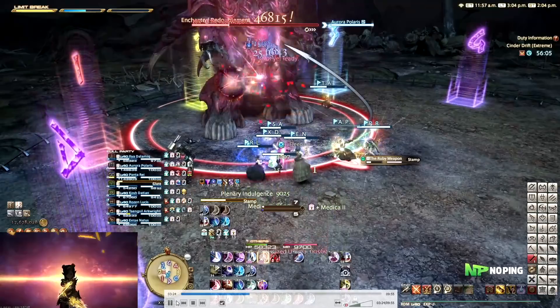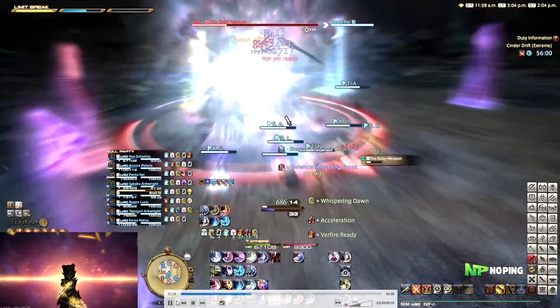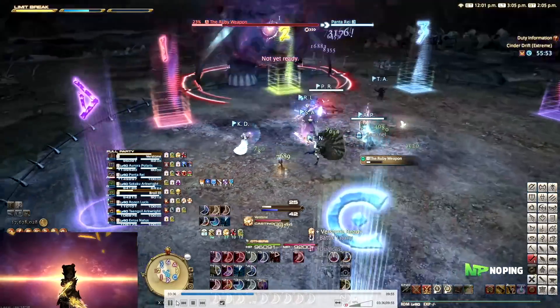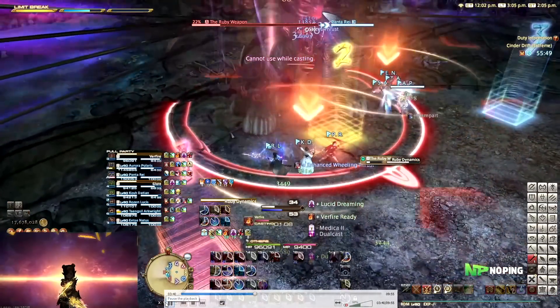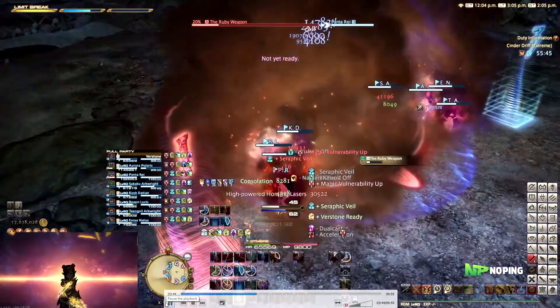And another tankbuster, so make sure you tank swap for this one because he does get the blunt resistance down. For the next mechanic, we're switching into two groups of four based on the healers. He's going to jump to a random corner of the arena and cast Ruby Dynamics. It's very important that you stand underneath his hitbox because everything else will be a big cleave with his claws. Both healers will get targeted with a stack marker, so split into two groups of four and stack underneath the boss without overlapping the two AoEs.